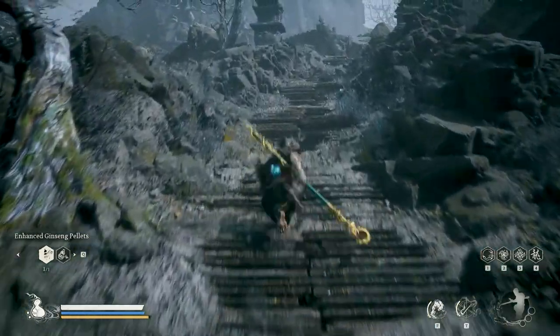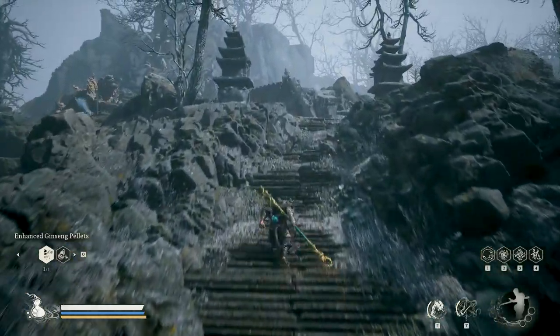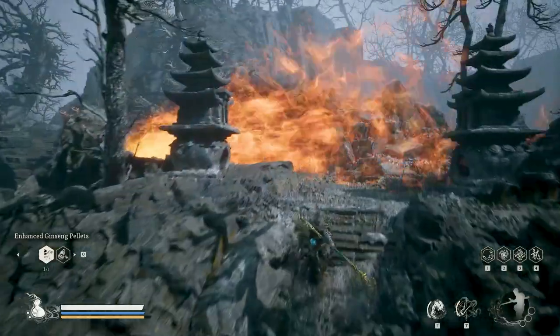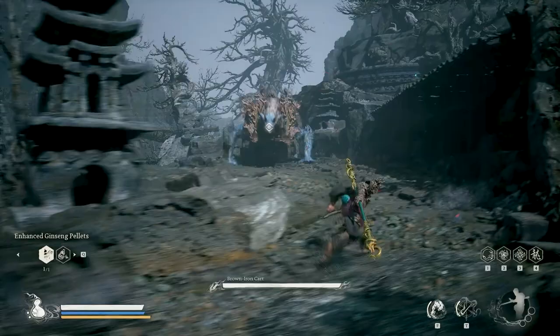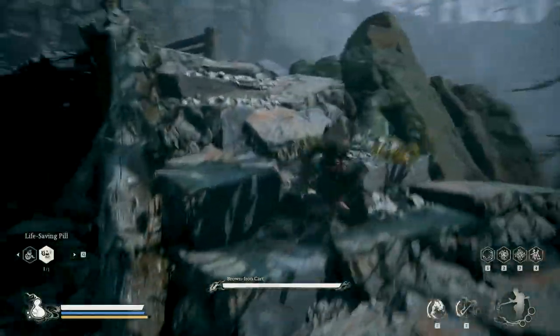Hi, welcome to my channel. In this video I will share with you how to easily beat Brown Iron Card with no damage. Wait for the fire to stop, then go up — be careful of the fireballs.